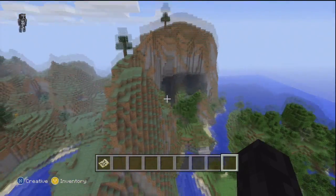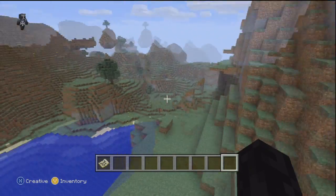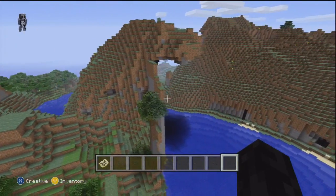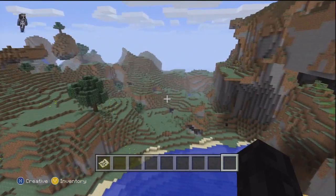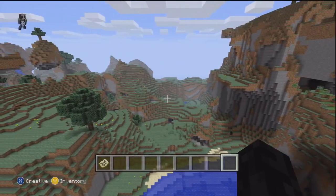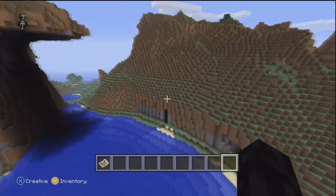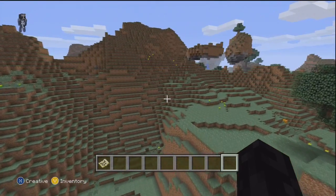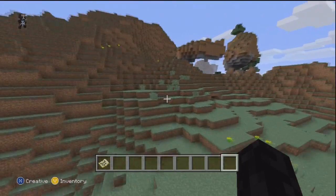The very first seed we'll be showing off is called Duke Leto - I think it's pronounced L-E-T-O. I'll leave all the seed names in the description if you'd like proper spelling. Pretty much this episode is going to be mountains and villages. The first two seeds are big mountain seeds - as you can see, there are mountain ranges everywhere throughout the map.